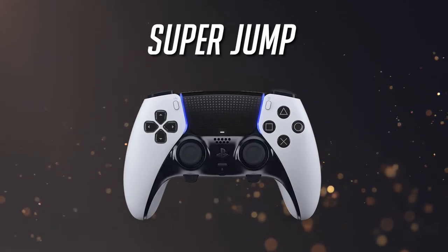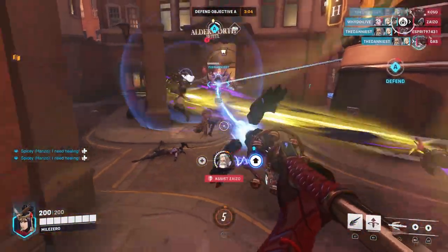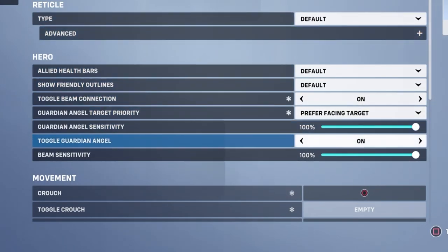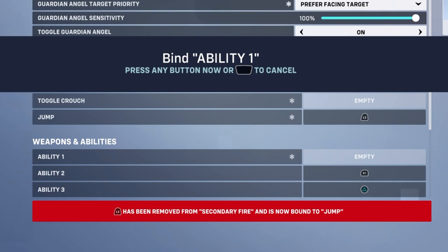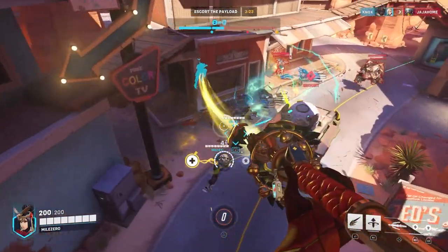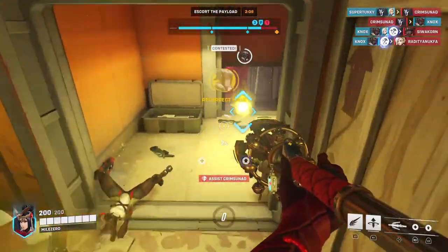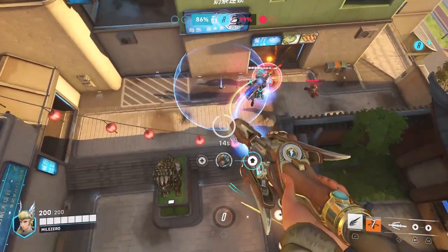Next, we have the Super Jump Layout. This layout will prioritize the reliable use of Guardian Angel, as well as staying in the air for as long as possible, all while maintaining your aim by never having to remove your thumb off the right analog stick. On the Controls panel for Mercy, scroll down to the Movement section and remap Crouch to L1, then Jump to L2. Next, in the Weapons and Abilities section, remap Ability 1 — Guardian Angel — to L3, and then Secondary Fire — Resurrect — to the X button. This ensures all skills affecting your maneuverability and beam connection are accessible at all times, even while aiming. For the Pro Controller, map the left back button for Resurrect and the right back button for the Ultimate Valkyrie, allowing you to be almost completely independent of the face buttons.